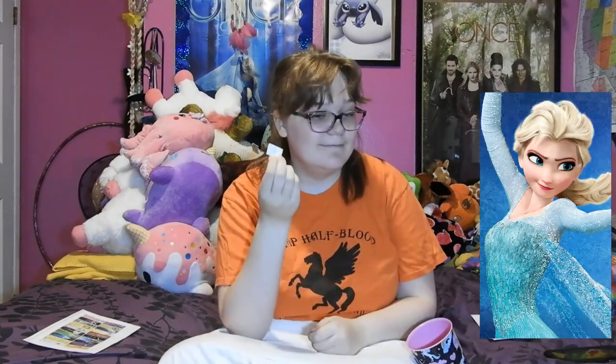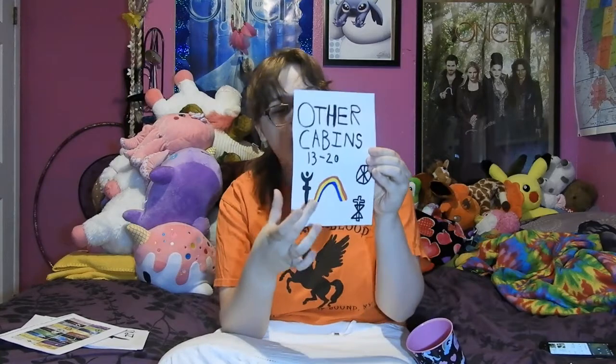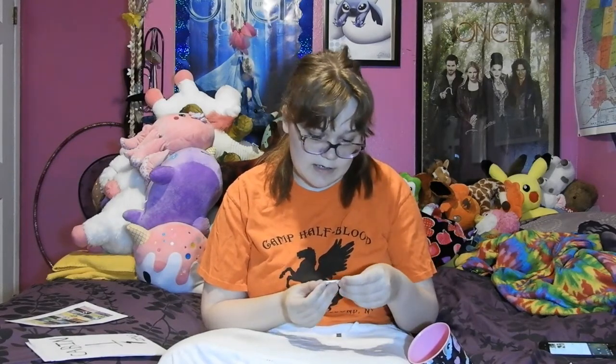Osa. Where would I put Osa? I think I'm going to put her in Hecate — Cabin 20 — for the time being, because she has magic ice powers and she wants to be left alone. Next character going to Camp Half-Blood.